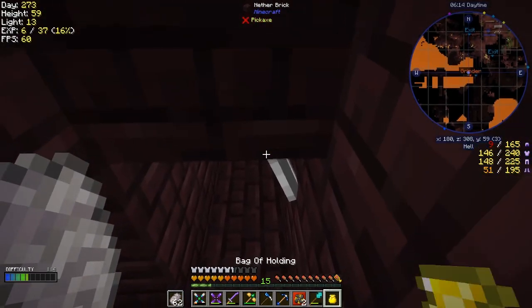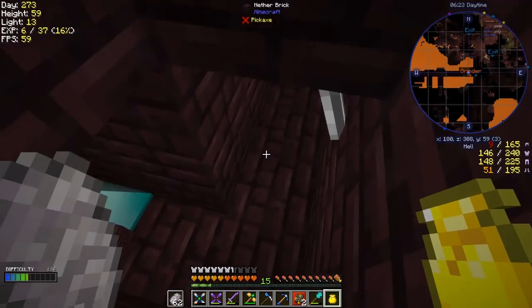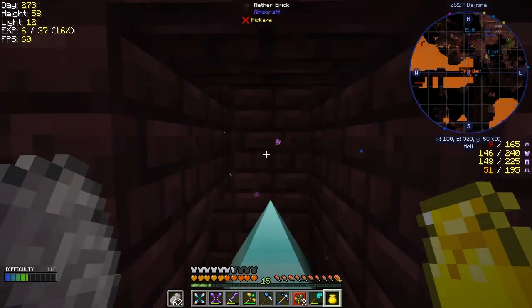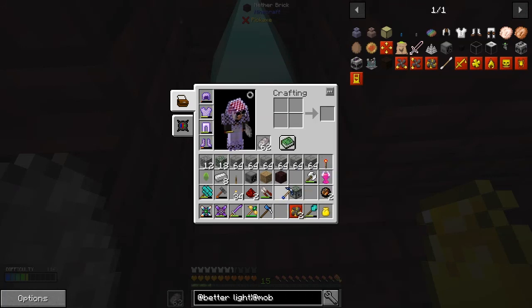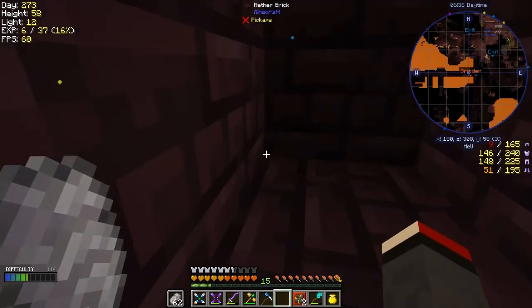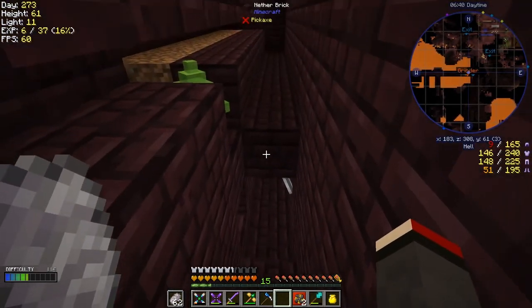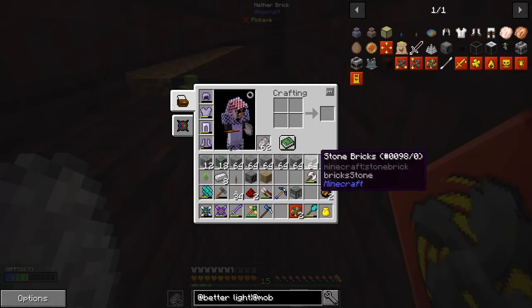My inventory is as usual overfull — I don't need the gold spikes or urns right now. The idea is that the mobs come down, fall onto the spike and get ground. I'll leave a hole here — I forgot something but I'll come to that in a minute.